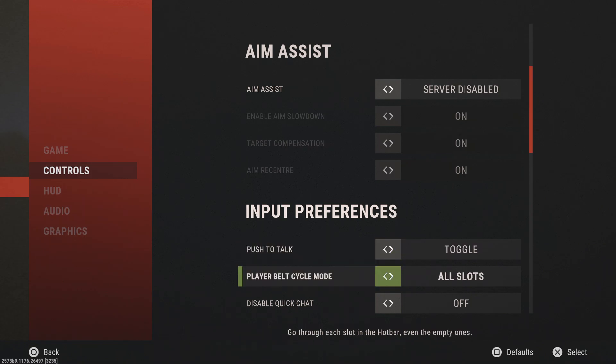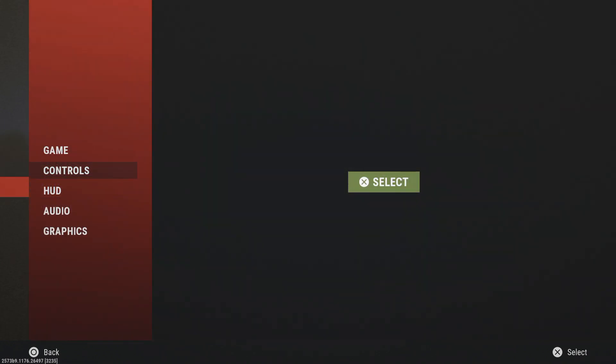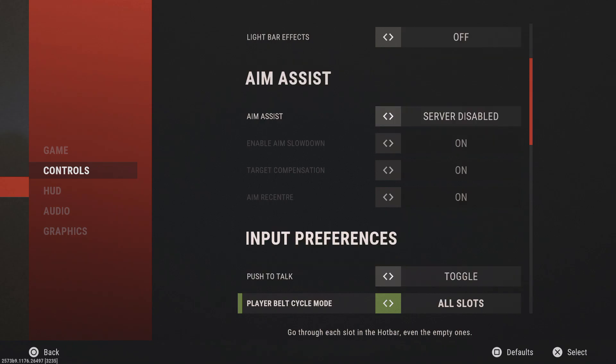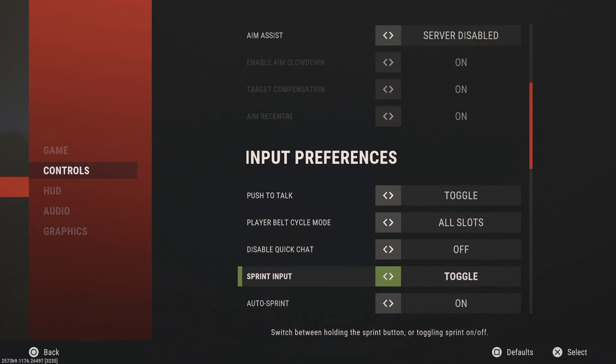Cycle mode is set to all slots, so I cycle through all hotbar slots. You can set it to filled slots only — that's really the only difference, but all slots is what you should probably keep. Disable quick chat would turn off server chats; I'd personally keep that on. Sprint input set to toggle so you're not holding it the whole time — just toggle and you're sprinting with auto run.